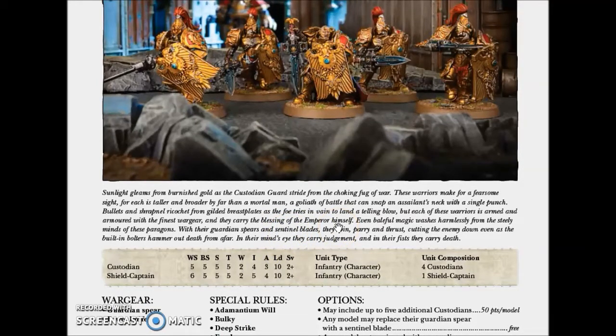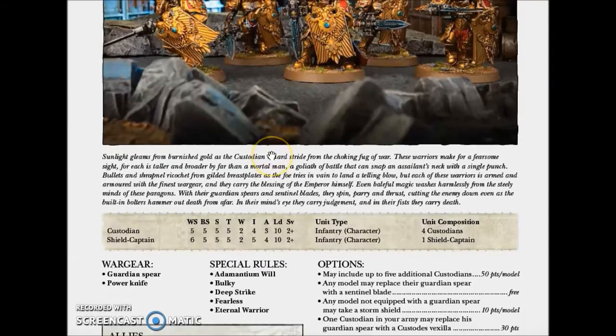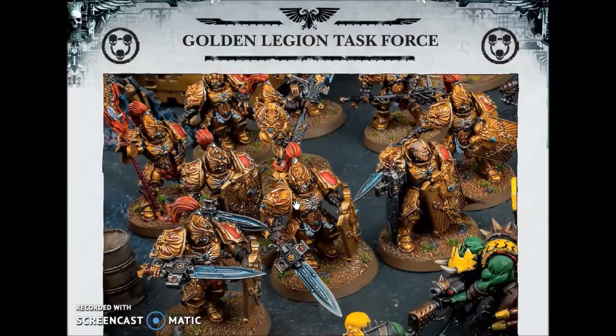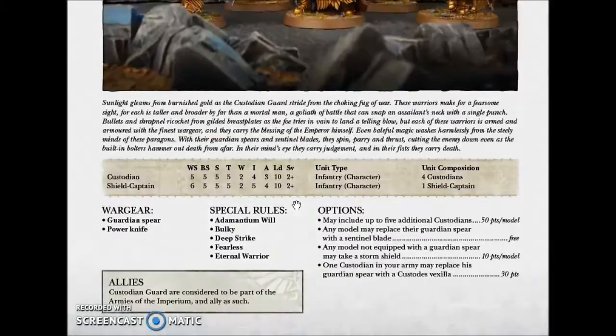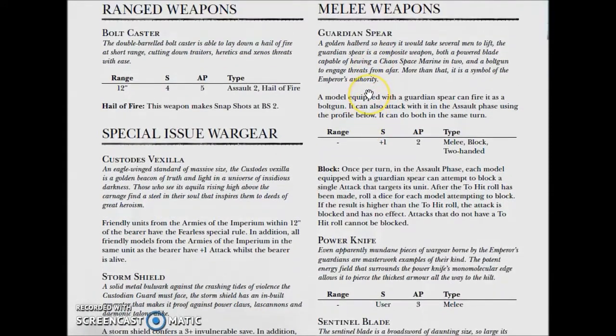I think you want to go for a hybrid loadout in that case. I would like to have 2 to 3 Storm Shields — they will give some additional protection. With 2 to 3 Storm Shields you're looking at 4 to 6 extra wounds that the enemy has to chew through first, on the Storm Shield models. Then I would put the other 2 guys with the Guardian Spear.